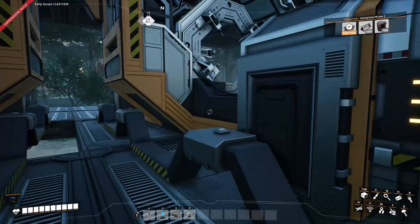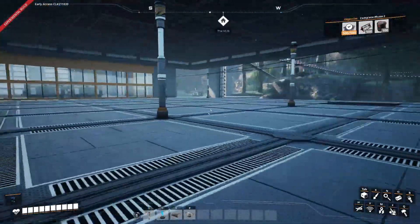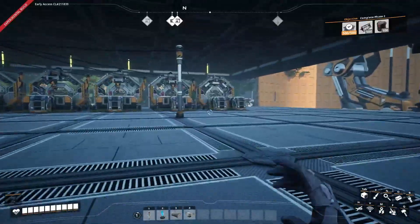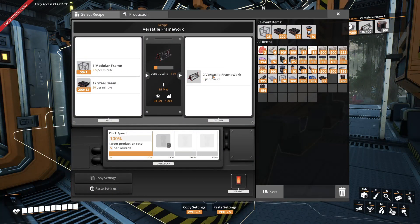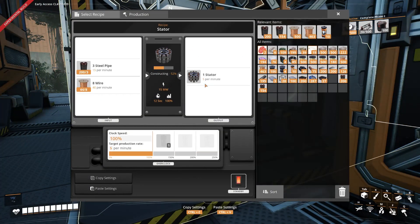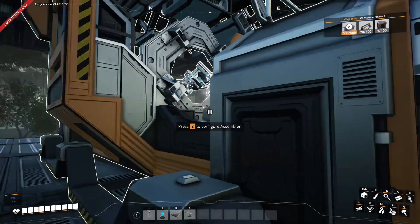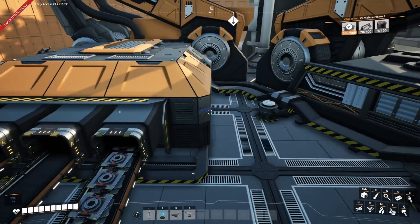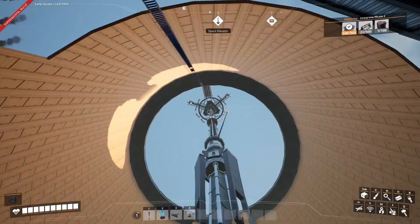Did I do the math right? Let's see — it creates five stators a minute. So technically I could do two automated wirings at once, but I don't really like this setup and it's probably going to get deleted down the line. So I'm fine with this and how it works. And now that everything is said and done, we now have a constant source of versatile framework cooking up. And I think we're good to go on steel beams, modular frames, and stators, which is then unloading and loading directly into this assembler where we're making our automated wiring. So now we can break into phase three pretty quickly.